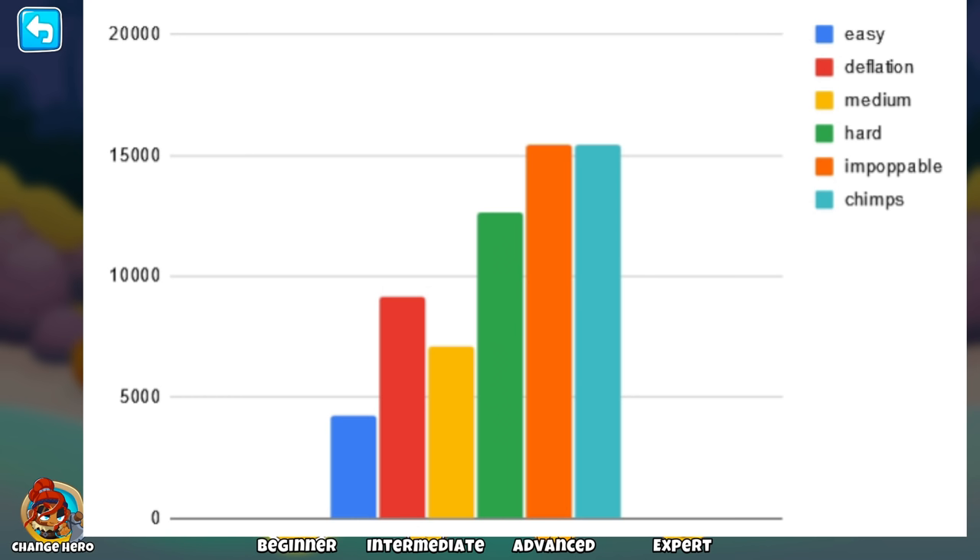So I put together a graph of experience earned per minute. I estimated about five minutes for easy and deflation, eight minutes for medium, ten minutes for hard, and fifteen minutes for impoppable and chimps. You can earn about 15,000 experience per minute on impoppable and chimps, about 12K on hard, but medium tanks off completely. Deflation is actually not a bad option if you want to earn 60–65% of that rate by just pressing some buttons and walking away. But if you want to actually improve and beat the game, impoppable and chimps are your answer.